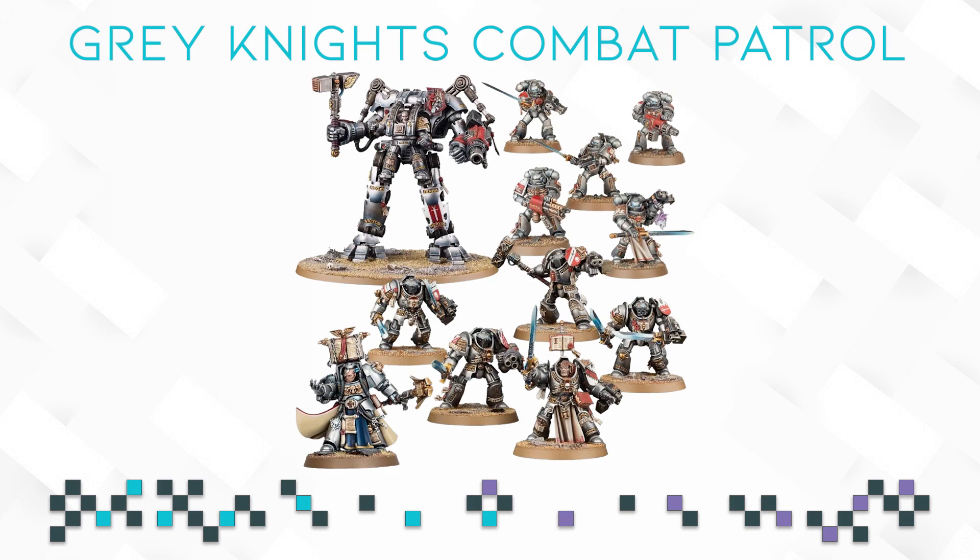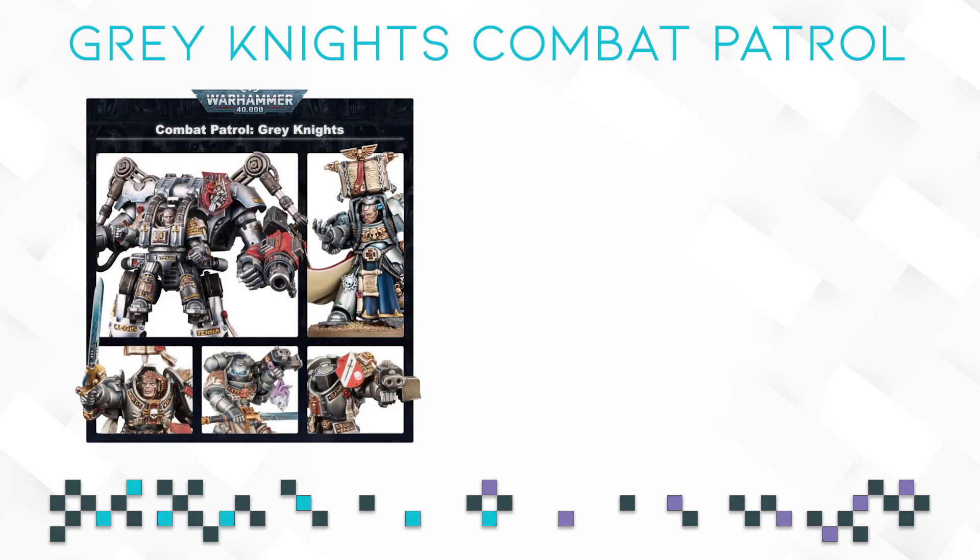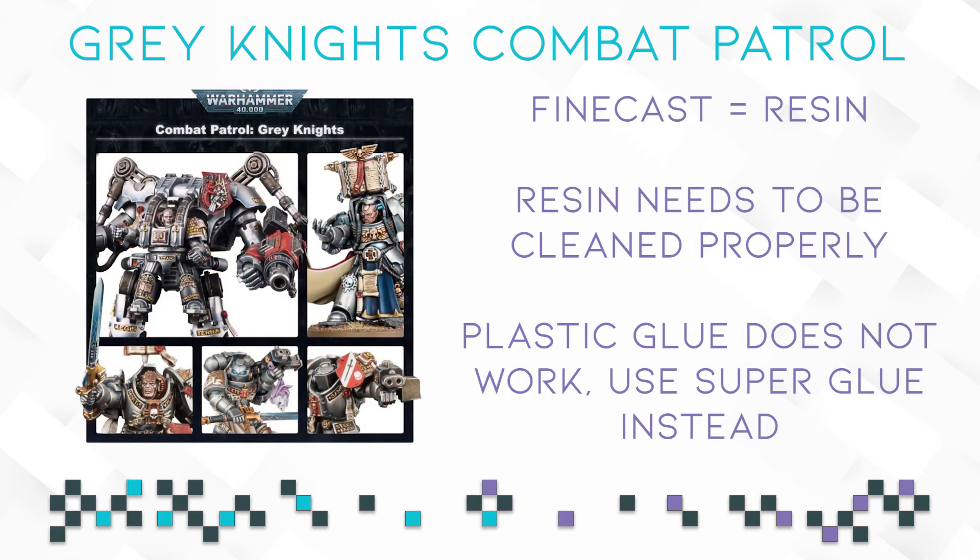If you are a new Grey Knights player and new to the hobby overall, here are a couple of things to keep in mind. First, Grey Knights have a lot of HQ choices that are still only available in Finecast resin, which means they are trying to sell you a model in bad resin that needs special care. Whenever you look at the GW store it will tell you if a model is resin or plastic. If you buy a resin model, look up the appropriate YouTube videos because you are going to need to fix bubbles, straighten resin with hot water, and clean the model.